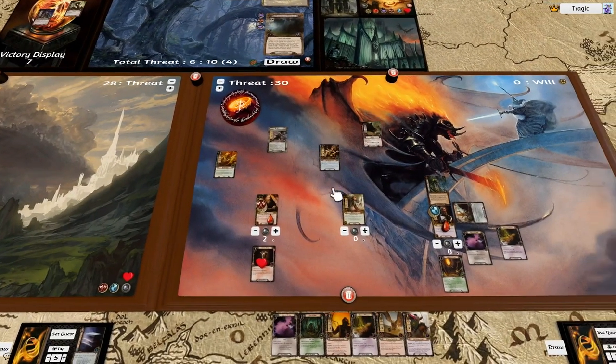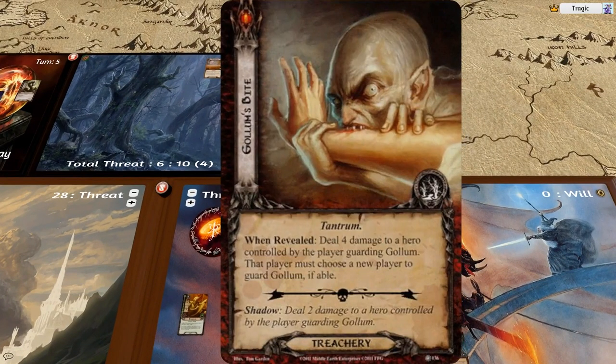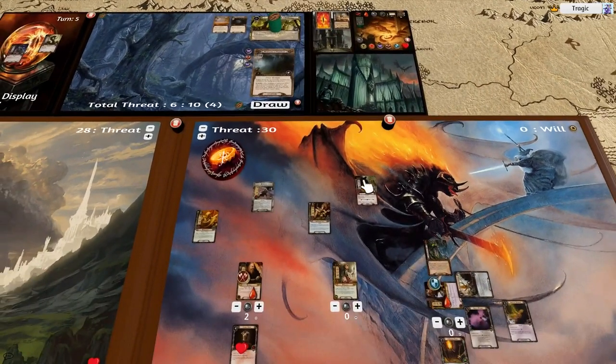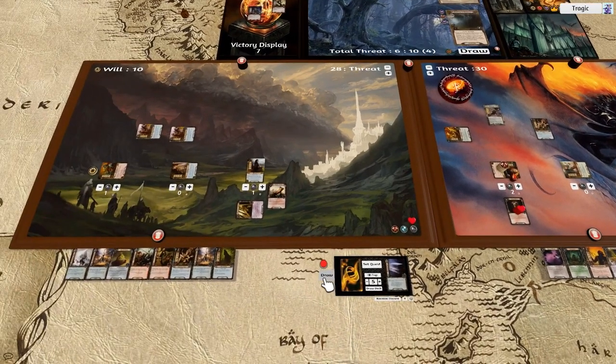This monster is in the travel phase so there is actually no wound on him — which is really unfortunate. This enemy attacks us; we defend with Dane. He gets a shadow card but it's discarded immediately because of Burning Brand — and look at that, the shadow effect would have dealt two damage to a hero. So glad we had Burning Brand. He's attacking for three, defending at four — no damage. We attack for six and kill the Warg, then tap and draw three cards.